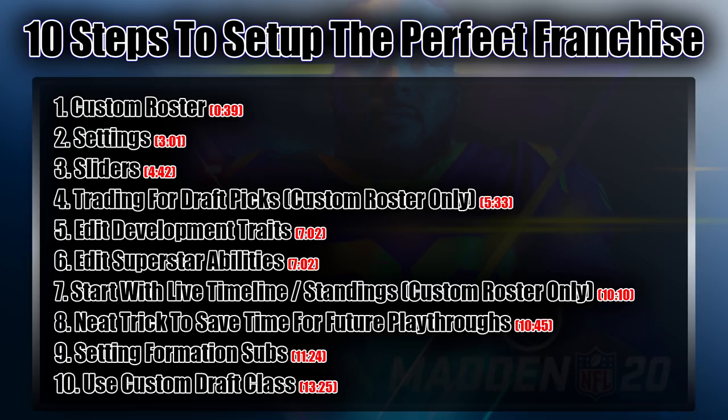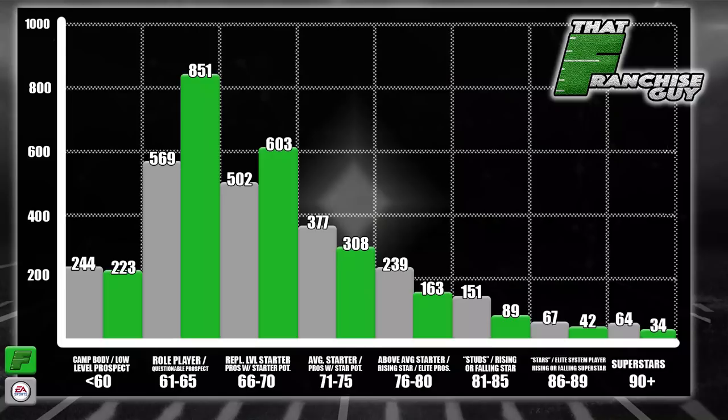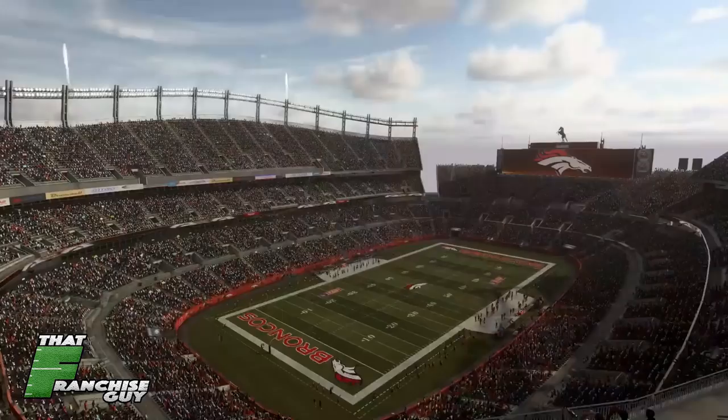Our first step is actually optional but highly recommended, and that is to use my custom roster for franchise mode. Long story short, the ratings are more spread out — I do this to better replicate how player values should be perceived based on real life, as well as better replicating the team-building challenges that teams face in real life. I find the vanilla EA roster a little too easy to team-build with, leading to an easier, more boring franchise experience.